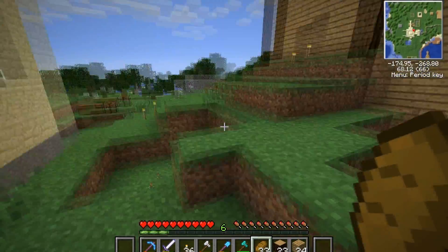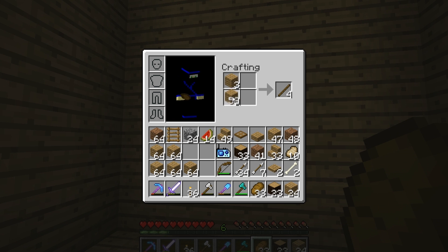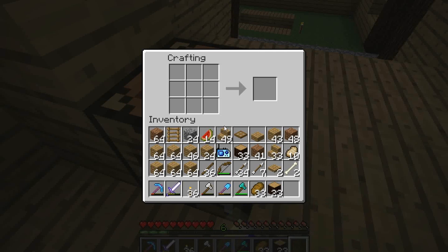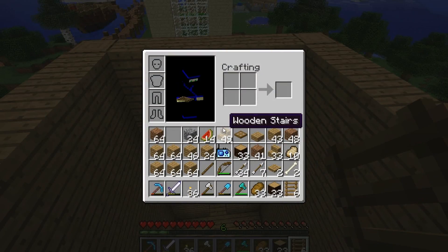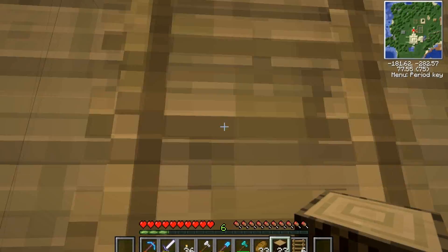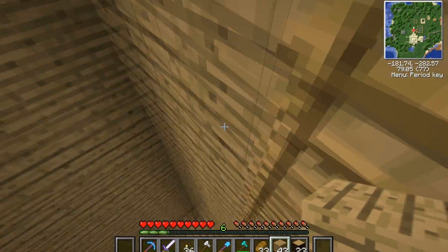I built up the watchtower a little bit — it's time to do the cool part. The way you get up is with a ladder. I'm going to need a lot of ladders — not that many actually. I should have a crafting table in here. I think this is going to be really sick once it's done. We'll see if 16 ladders will do the trick — yeah, it really did. I like it when the ladders go up a little bit higher than the floor.